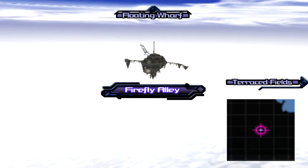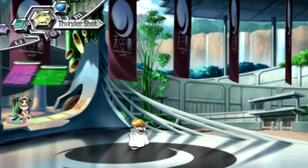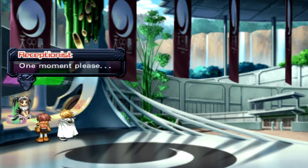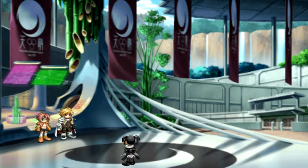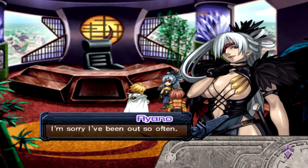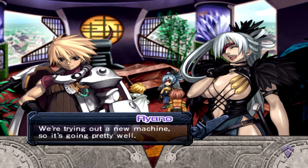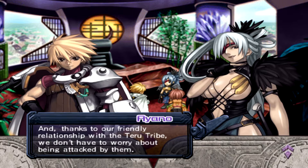Okay guys, we're back. I actually took ourselves to the Firefly Alley part. We already read that part - it's the same. I believe Ayano apologizes again for being out, for some strange reason - I don't know why they didn't change that. I'm sorry I've been out so often. How is your search for that new place coming along? We're trying out a new machine, so it's going pretty well. And thanks to our friendly relationship with the Tura tribe, we don't have to worry about being attacked by them.